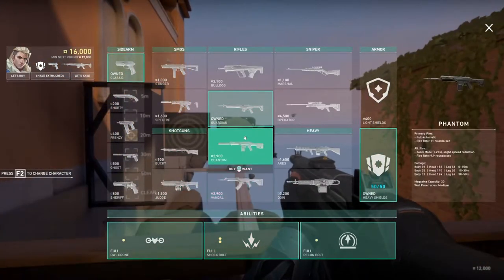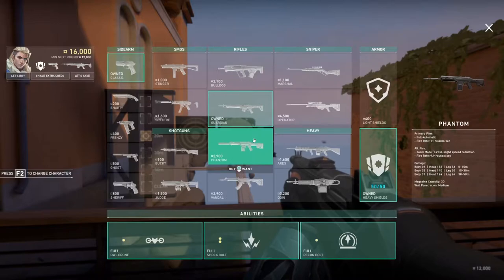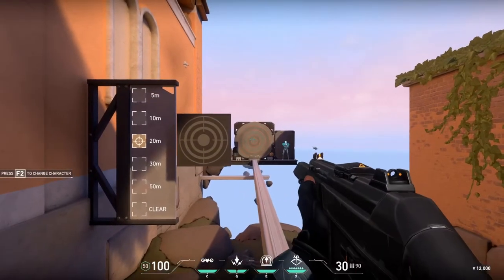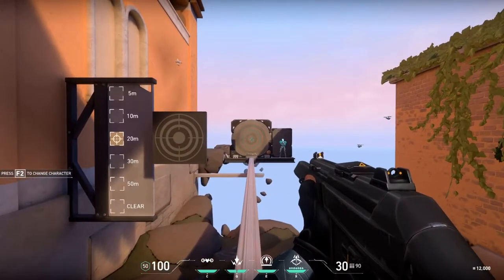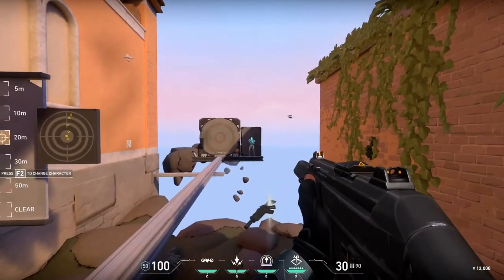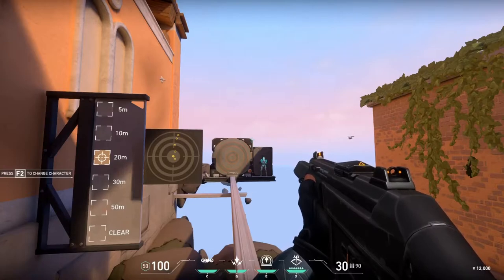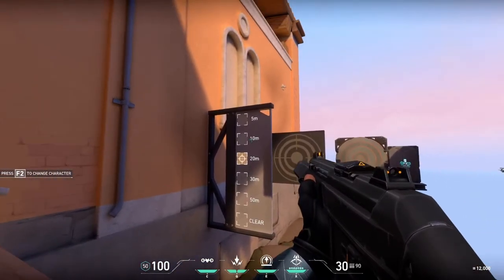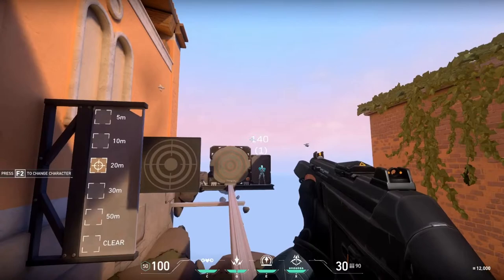Now rifles — this is where it's at. I'm personally a Vandal user. In the T1 tournament, pros were mostly buying Phantoms because they like the rate of fire and the spread is slightly easier to control. At about 20 meters your first four shots are pretty close, but after that it spreads wild. The reason I don't like the Phantom is because it has damage drop-off, whereas the Vandal is a one-tap headshot no matter the distance.